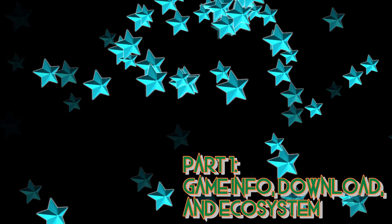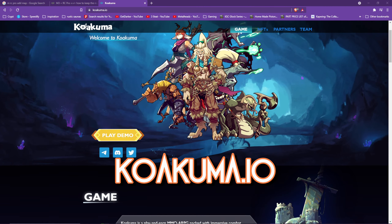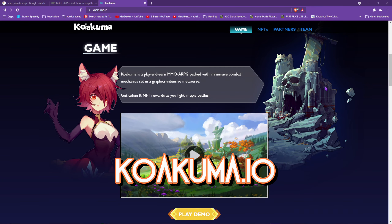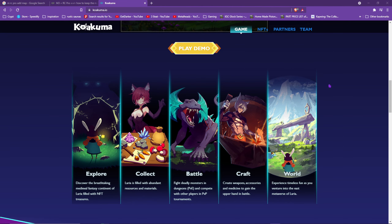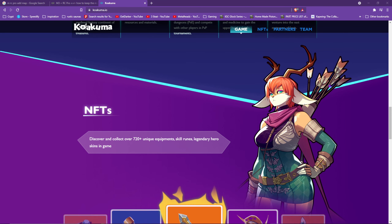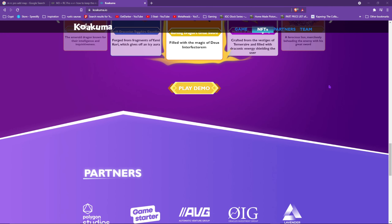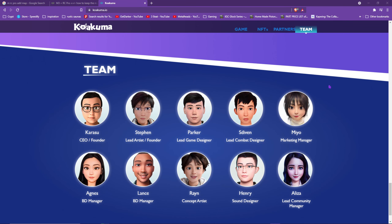This is where you can find the game and what the bones of the ecosystem are built on. To get started, head over to koakuma.io to download the demo and to learn more about the game. This was launched on Pokestarter and on GameStarter.